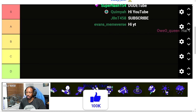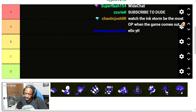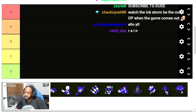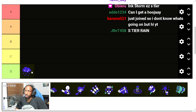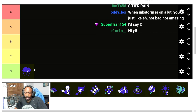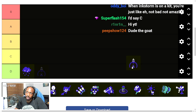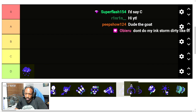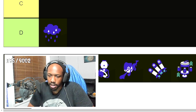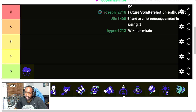First up is Ink Storm, and I'm very biased when it comes to this one. It is definitely a support special — it puts paint on the ground, which is great, and it moves people out of a certain area. But there are a lot of ways I feel like it's going to be dealt with, one of which is Big Bubbler. If you're facing a team that has Big Bubbler, it's not going to be so much of an issue to fight against Ink Storm.